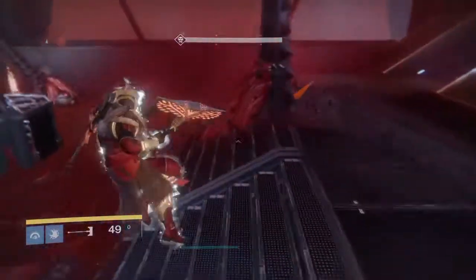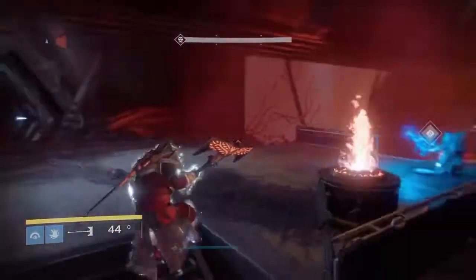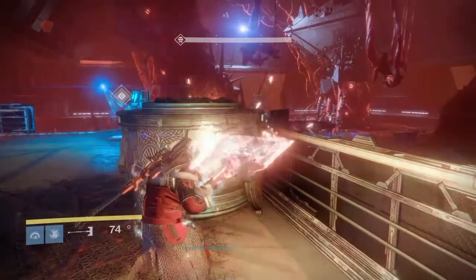So kill two, die, and then rinse and repeat. You'll respawn in this room, and as long as you pop a three of coins, you've got a chance to get an exotic.